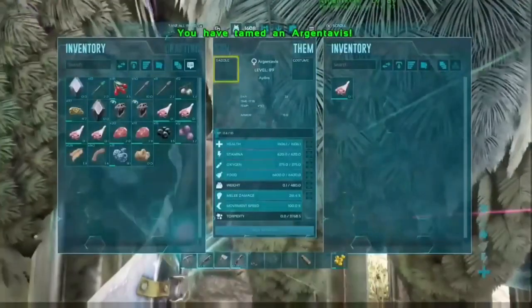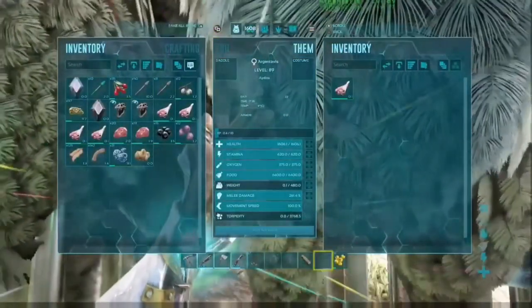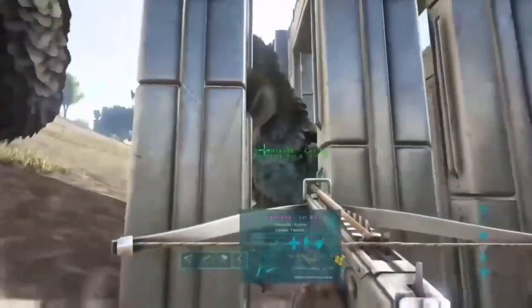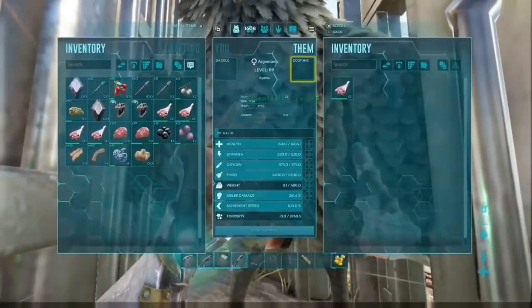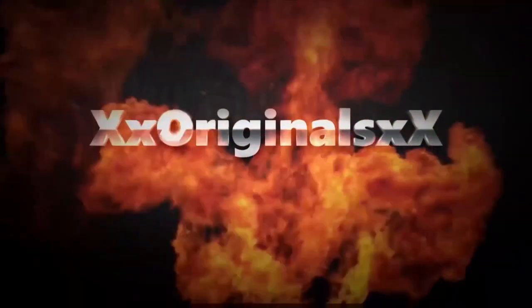There we go, an instantly tamed Argentavis — you're not waiting around for hours on end. The only time you have to wait is for the bird to aggro again to eat the body, which can take up to five minutes. That's why you use your own body so it doesn't decompose. If you like what you see, please like and subscribe. Thank you.